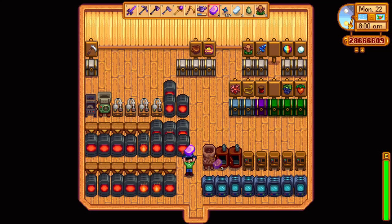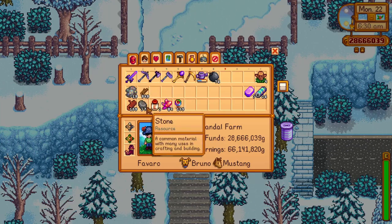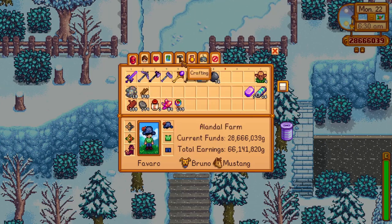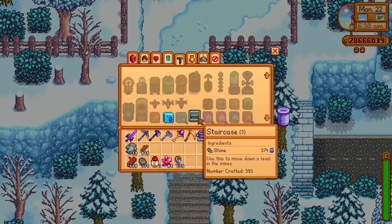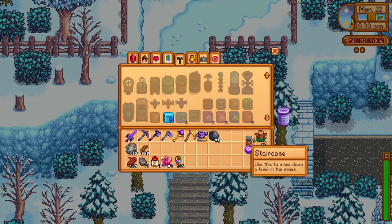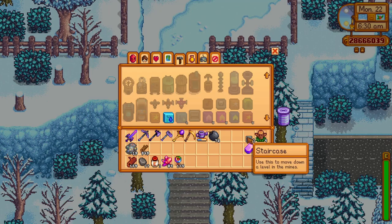To get Iridium the easier way, the most important thing you'll need to know is that you'll need a lot of staircases. Staircases are really useful, but to craft one you'll need 99 stone, and let's be honest, who has time to farm that much stone? There is a way how you can get a lot of staircases without any effort at all.